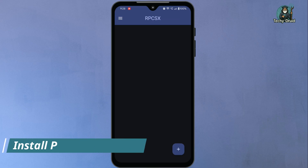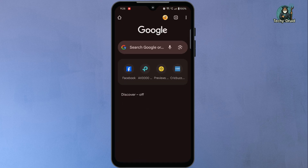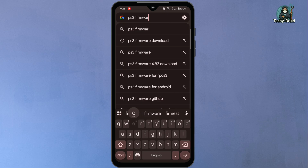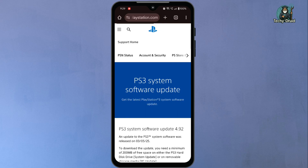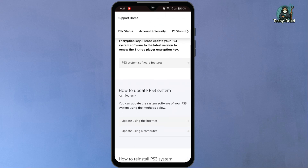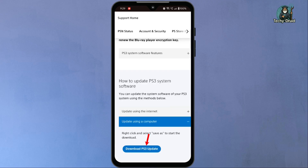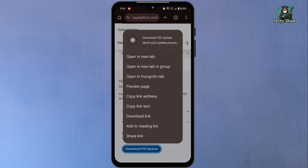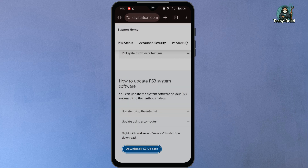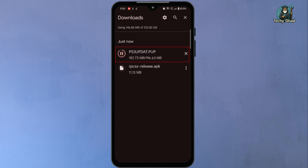Before you can run any PS3 games, you'll need to install the official PlayStation 3 system firmware. To get the firmware, open your browser and search for PS3 system software update package. Look for the result from Sony's official website. Scroll down the page until you find the section that says 'update using a computer.' Expand this section and you'll see a button that says 'download PS3 update.' If you tap the button and nothing happens, just long press on it. From the menu that appears, select 'download link' or 'save link as.' This will manually start downloading the firmware file. The file name will be PS3update.pup.